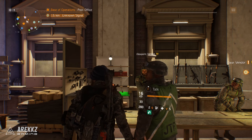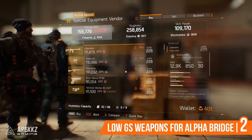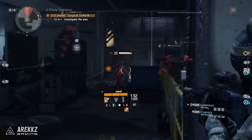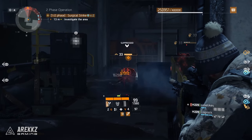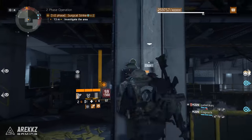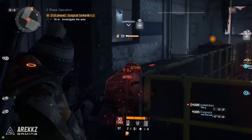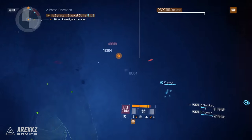At number two - I spoke about this in my recent vendor reset video, but I want to highlight it because it's super important. For those using Alpha Bridge builds, you'll know the importance of having two weapons of the same category with different talents, ideally unlocking as many as possible. If you can have a primary weapon with six talents, you're doing very well. The Alpha Bridge build is especially strong in 1.4 - it's one of the fan favorite builds and very good for solo PvE.